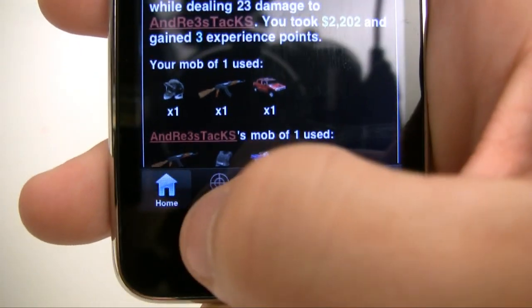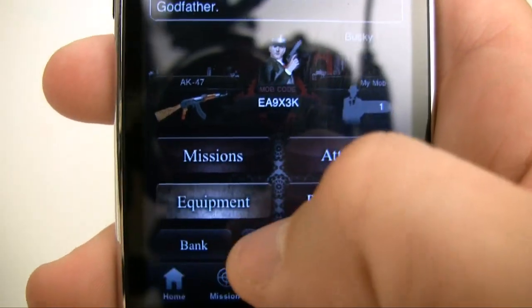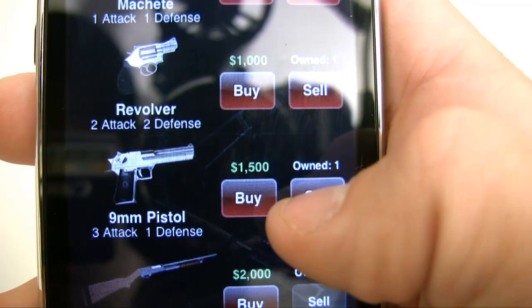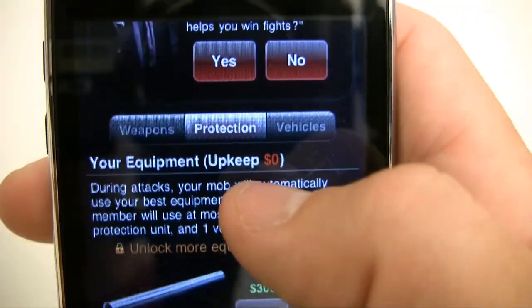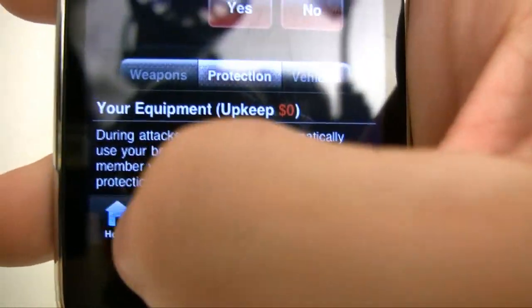Let's go back to home. Down here are the common buttons. Let's go to equipment. Equipment covers weapons, protection, and vehicles — these are good for fighting. You need weapons for more attack and protection for defense. You can click protection and get your defense right there. These are all pretty self-explanatory — that's where you get your equipment from.